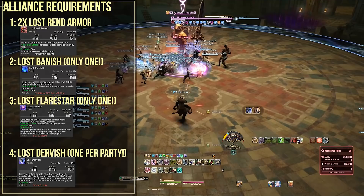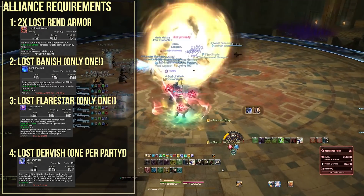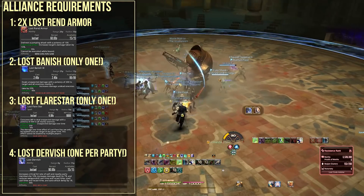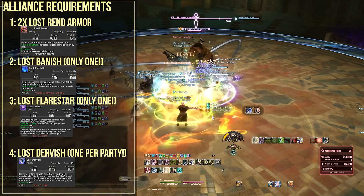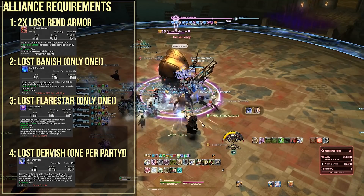Secondly, there should always be at least 1 Lost Banish user in the group, which increases the entire group's damage against the mini boss, the Bojan Phantom. The Bojan Phantom mechanics are super annoying, so you really do want to skip through them using overwhelming damage. Take this for sure.